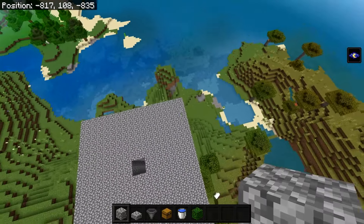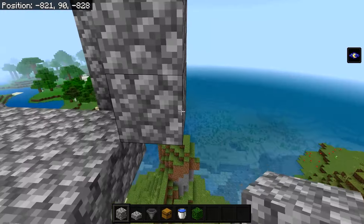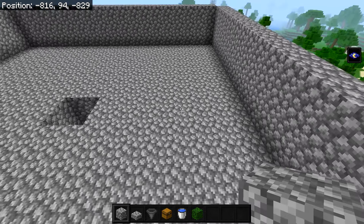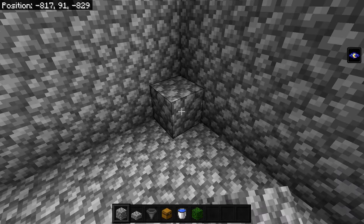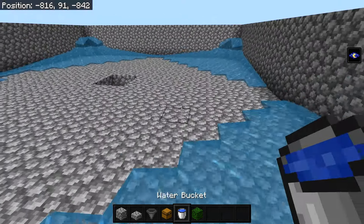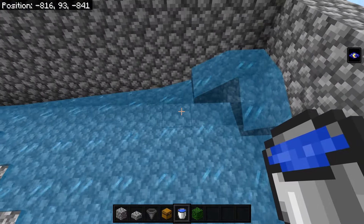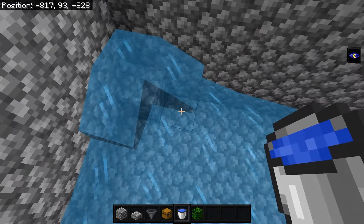Once the platform is built, make a wall going all the way around it and raise it three blocks high. Then make an infinite water source up here so you don't have to keep fetching water. Place a temporary block in all corners, place a water bucket on top, and once water is placed on all four sides you can remove those temporary blocks.